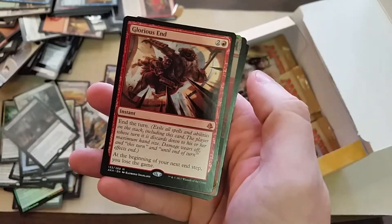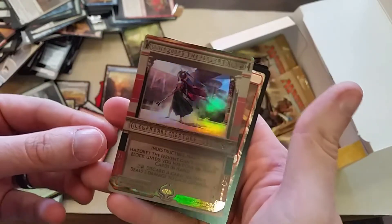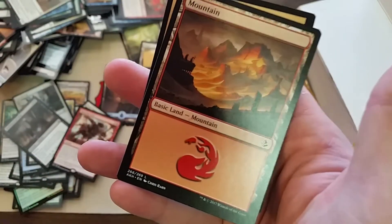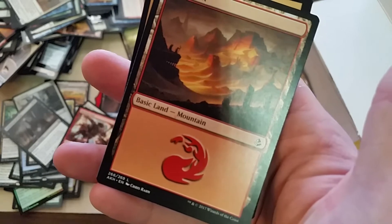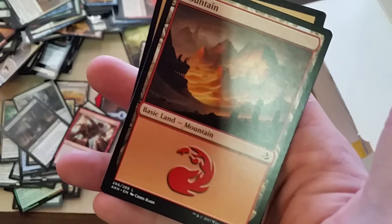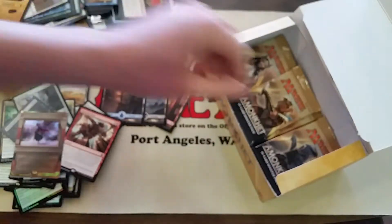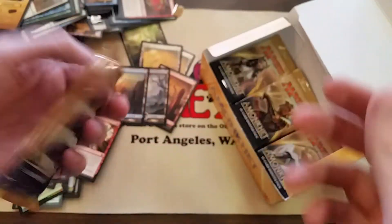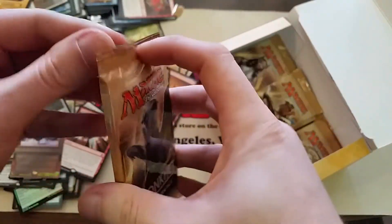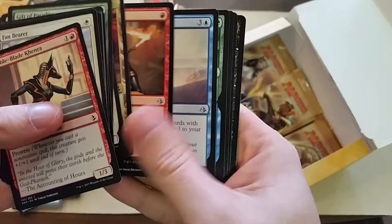Glorious End — that should be the last of the mythics in here. I have to bring this one up to my eyes to actually tell which one this is because they're new; the new card text style is ridiculously hard to make out. Hazoret the Fervent — looks like she's right around $40. I have a cheat sheet next to me; I do not have all these prices memorized. This is about as good a box as I can get — I got all of our mythics, pulled a Masterwork, not one of the super expensive ones, but anytime you pull a Masterwork it's nice. And pulled a Gideon — that's awesome.